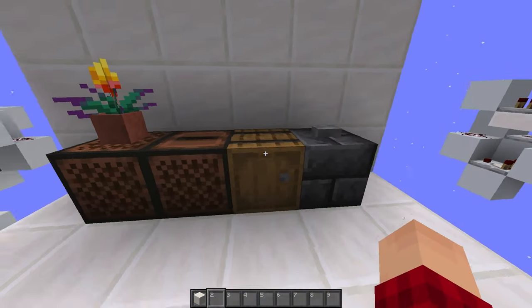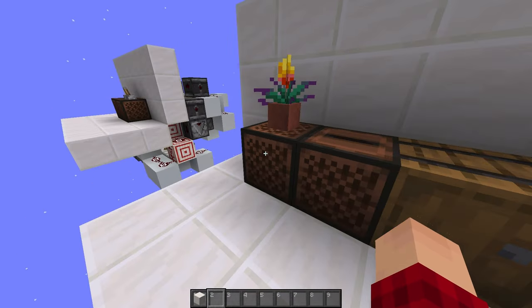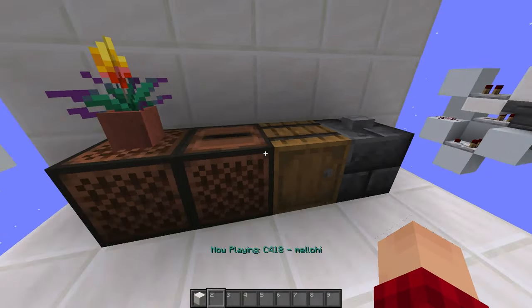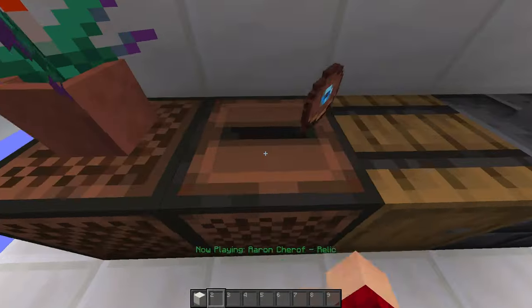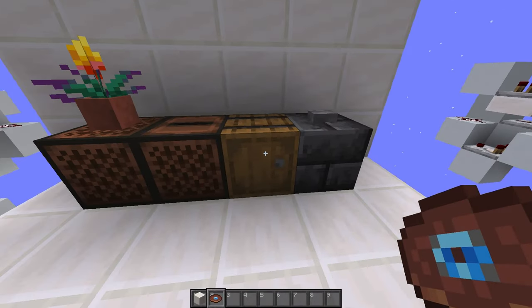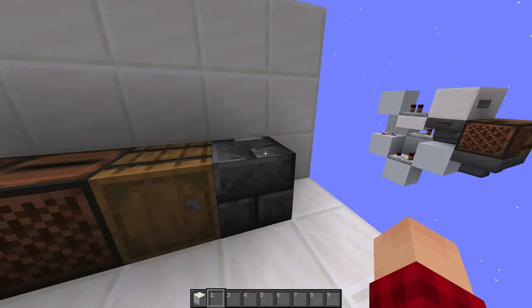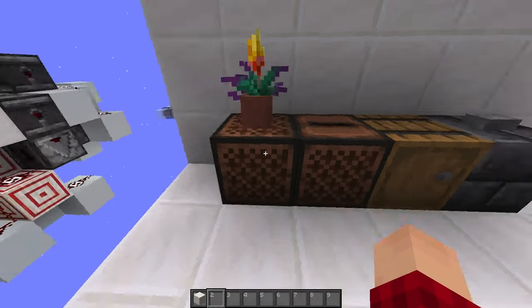I'm going to hit the note block, and it starts playing a random disc. I could hit the note block again and it's just going to skip the track. We can do this as many times as we want to. We could also take it out if we want, and it will automatically play the next disc. We can also stop the song by hitting a button, powering it to stop the music entirely, and then we can start it again.